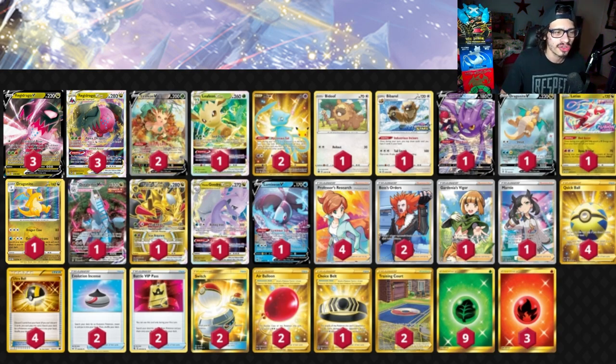The other problem with Gardenia is that the draw is really underwhelming — drawing two cards without Dedenne in the format is kind of bad. How are you going to draw two cards, build up a Regidrago on your bench, and then get Dragon Pokemon into your discard pile? This is where the problem lies with just playing a straight Gardenia build. I think it's too slow and not consistent enough to work.